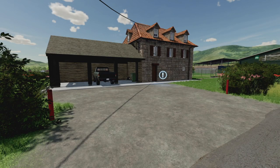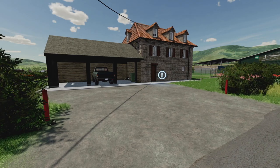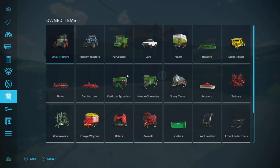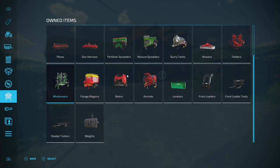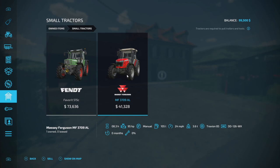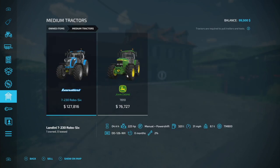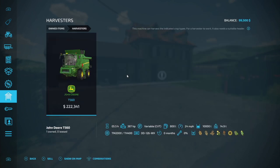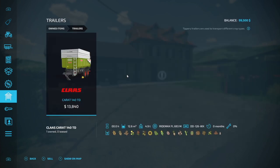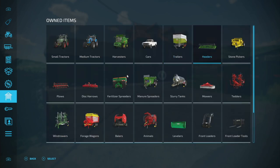Now let's look at the vehicles you get in new farmer mode. There's nothing on lease, but a lot is already owned. In small tractors you get the Fendt Favorite 515 and the Massey Ferguson 3909. In medium tractors you have the Landini 7230 Robo 6 and the John Deere 7810 — one of the best starting tractors in the game. Your combine harvester is the John Deere T560. For a car you get the old pickup. Trailers include the Claas trailer, and there's a nice green header for the Landini.